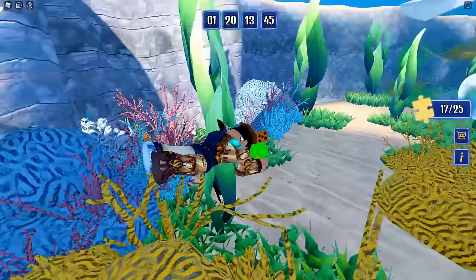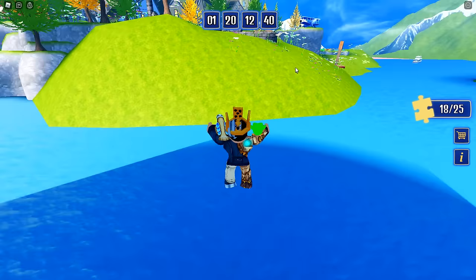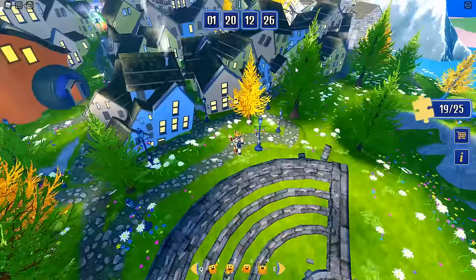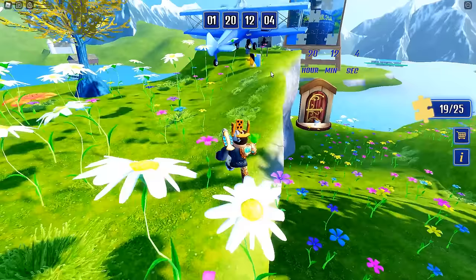Grab that piece and make sure you get away from him before he chomps on you — not that anything would happen, you'd just get stuck. Go to where the 'Titanic' is sinking — well, I'm calling it that — go on top of it and here is your 18th puzzle piece. Head back onto the mainland and head to another cannon where you're going to get launched straight into another puzzle piece, making that your 19th. After you land, head over to the airplane area because on top of the archway lies your 20th puzzle piece.